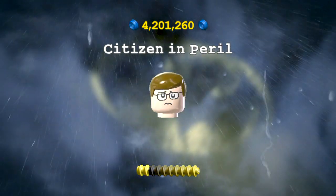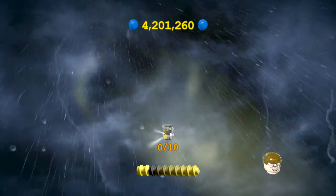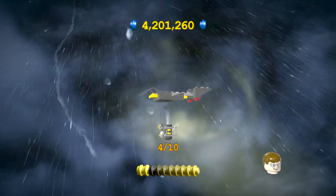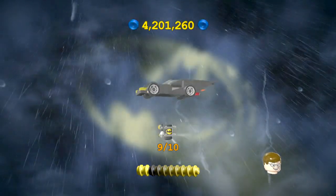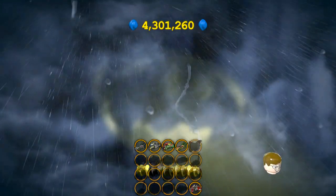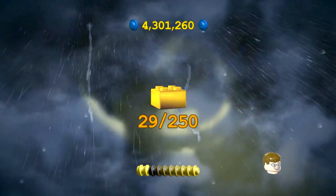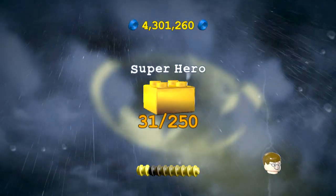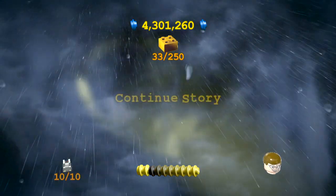And then we got the citizen in peril. Here's what I mean by all the minikits — boom, boom! That gives you extra studs, which is cool. So there you go. We've now got 33 gold bricks instead of 32, which is good.